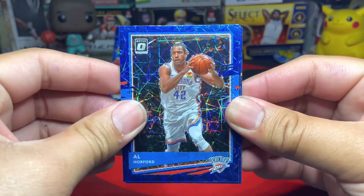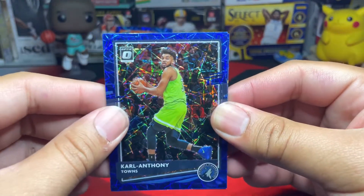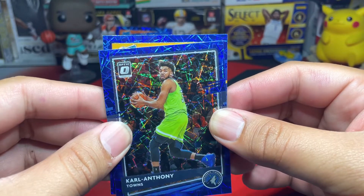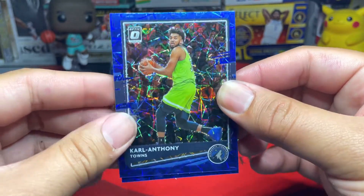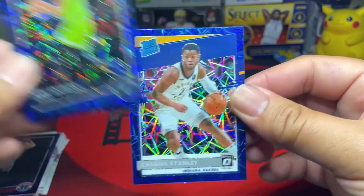Hoping RJ Barrett will explode someday — I know that guy's got some skills. We got Al Horford from the Celtics — he's with the Celtics now. We got KAT, and our last one is going to be a rated rookie from the Pacers, which is Cassius Stanley.